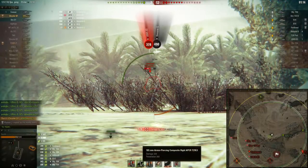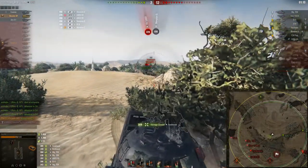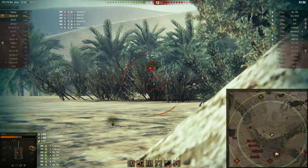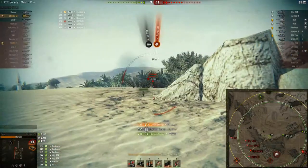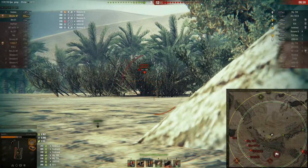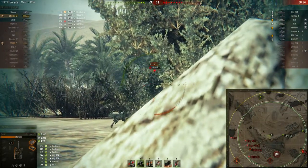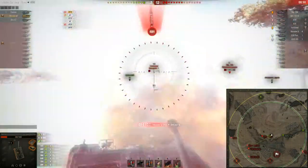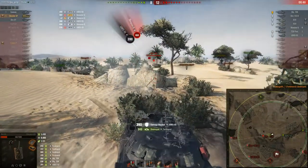This tank has 198mm of base penetration just like the T-32, but the APCR rounds on the Chrysler are so much better — 260mm of penetration. That's easily enough to contest tier 10 tanks if you get into a bottom-tier matchup, which this tank is entirely capable of. As we can see, I'm just bouncing shot after shot, though most shots are going into my tracks. The enemy tank destroyers haven't really been firing APCR rounds at me — at least until now.